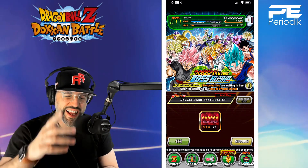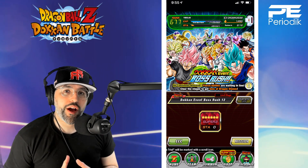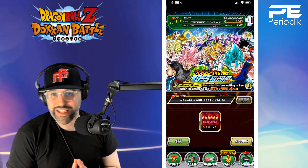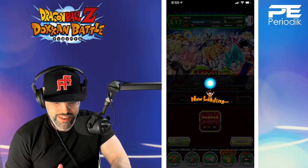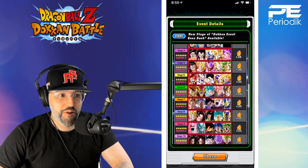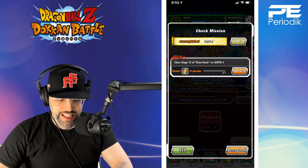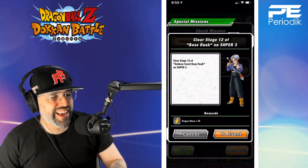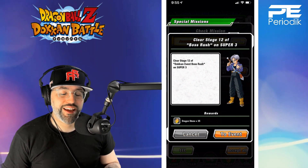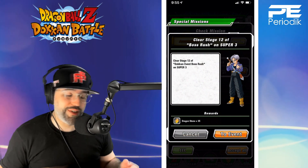What's going on people, this is Periodic. As you can see from the title, we are jumping back into Dragon Ball Z Dokkan Battle to take on a loot piñata. Boss Rush is out once again - Stage 12 - and that is an easy 35 dragon stones for everybody, of all ages, all sizes, all ranks, whether you're bringing damage dealers or tanks.